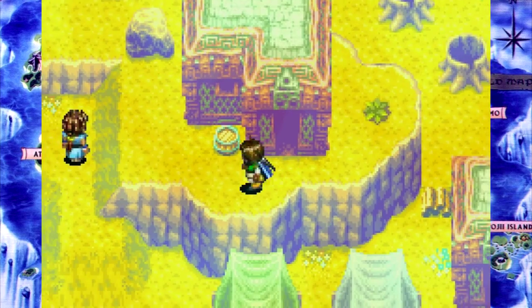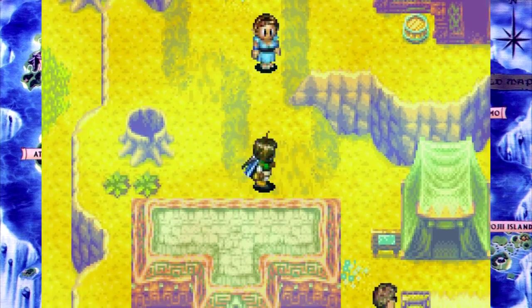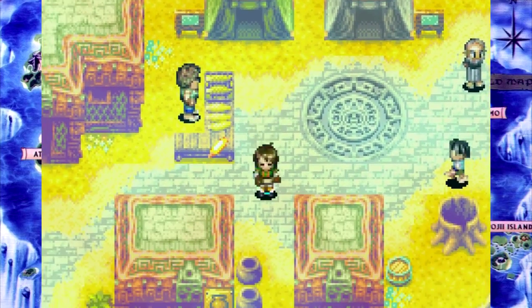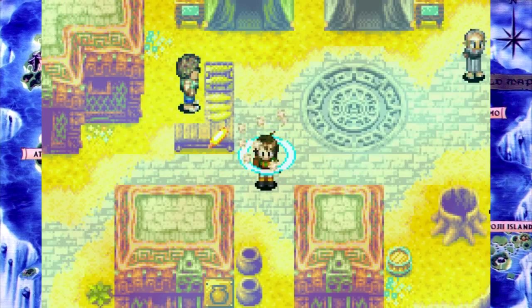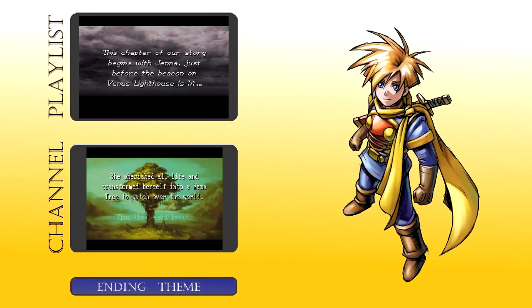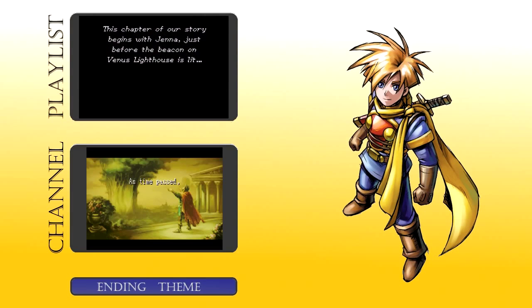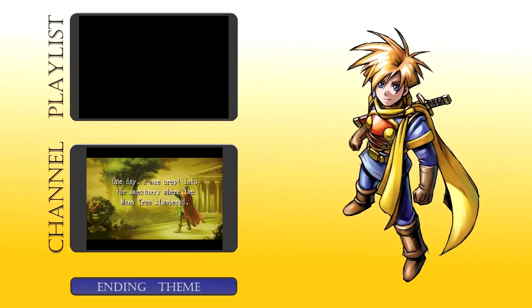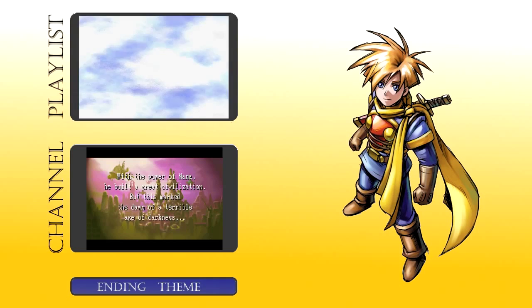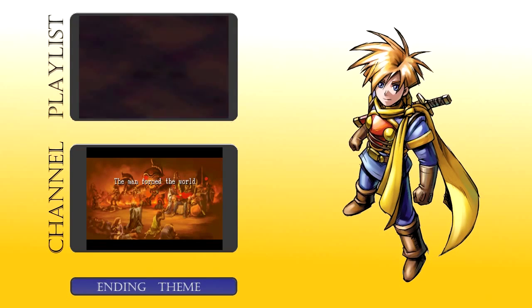I'm gonna change my Djinn so that I'm not mono-elemental classes anymore. I'm not 100% sure how I'm gonna do that, but I'll show you when I'm done. At any rate, I'm over 50 minutes. This has been a very long episode of Let's Play Golden Sun: The Lost Age with Chaos Blue! Have a great day. Bye!